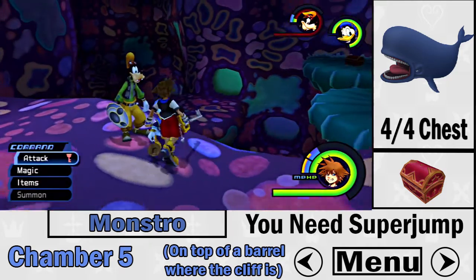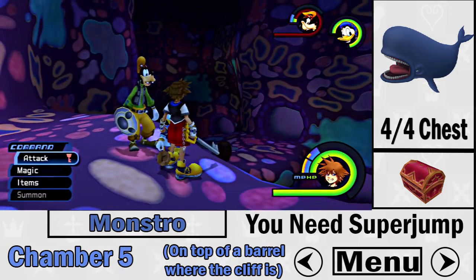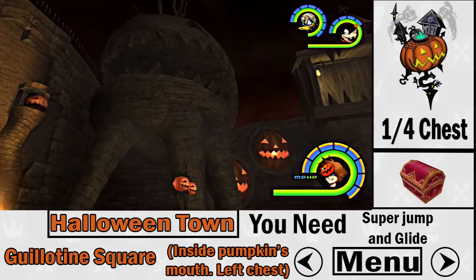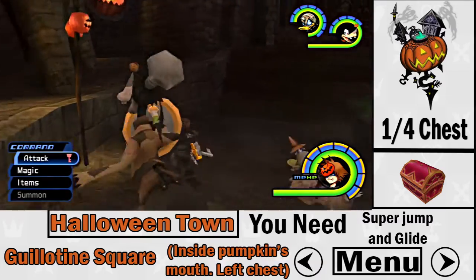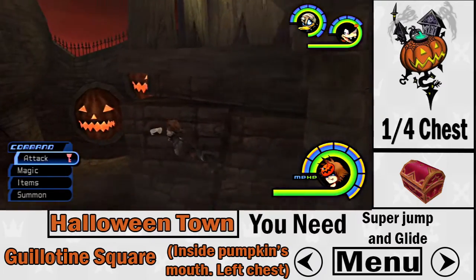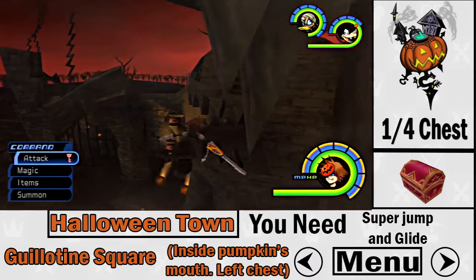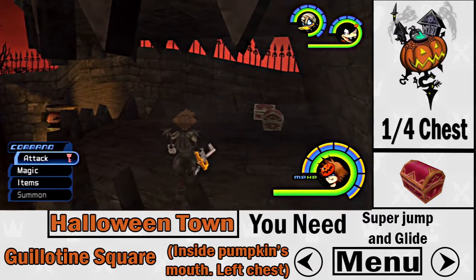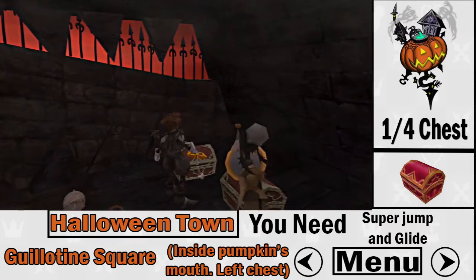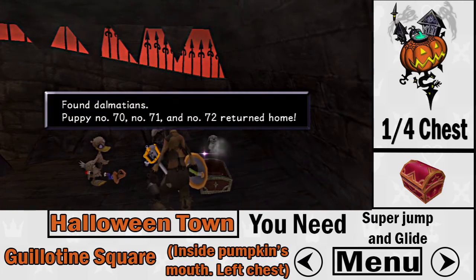Now we're in Halloween Town. The first chest is at the entrance of Guillotine Square — it's inside a pumpkin. You need super jump and glide. Once you get on top of the pumpkin, it's on the right side — not the left. That's the first Dalmatian chest.